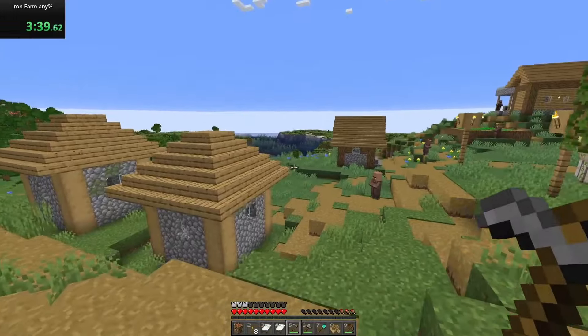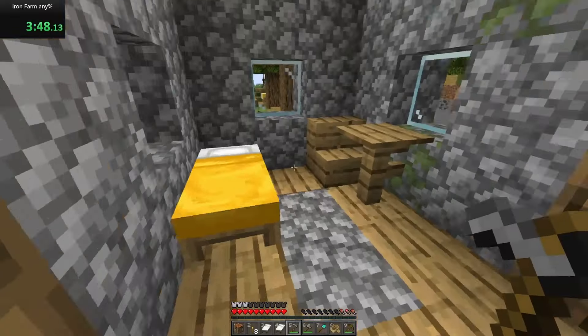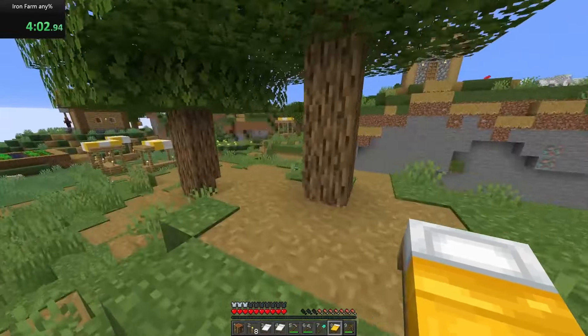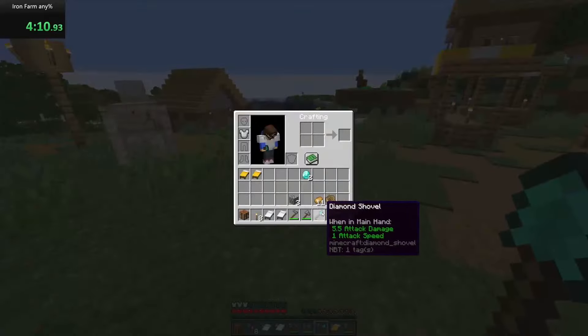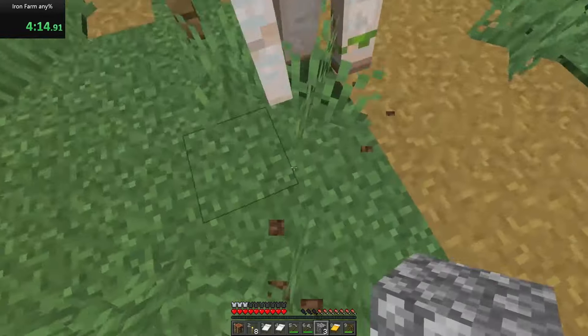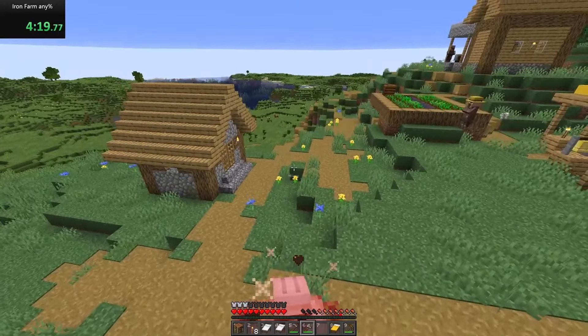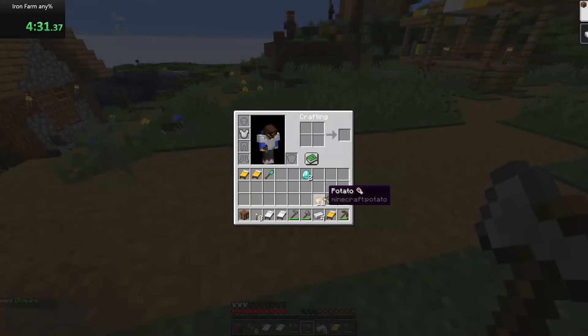And not needed for the farm, but needed for survival is food, which I forgot. But once we sorted that out, I started looking for where we were going to build this farm. The ideal location is a medium-sized flat area that doesn't have any blocks lower than the spawning area, such as caves or ravines below the farm. And of course, something I always like to do on a new world is kill the golem at the village for a bit of iron so I can make a bucket.